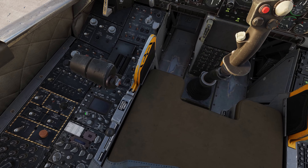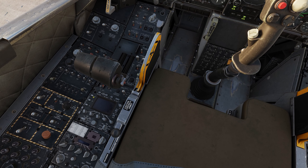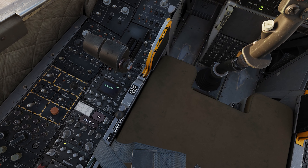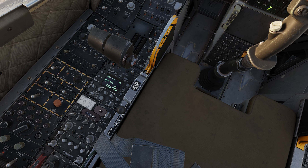Now before I start the engines, I'm going to turn on my radios. So right-click the ARC-210, right-click, and then right-click.